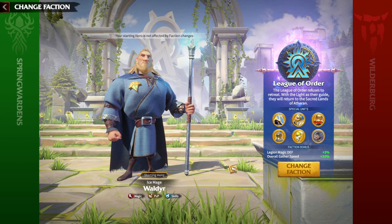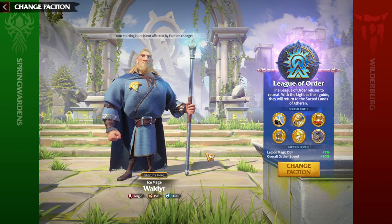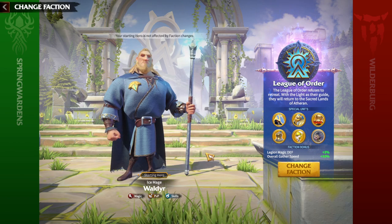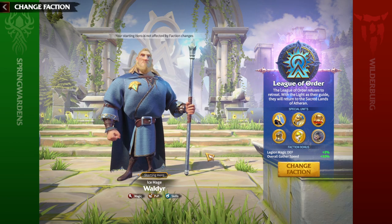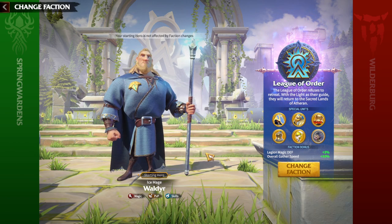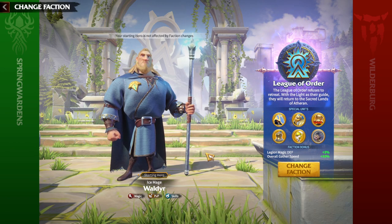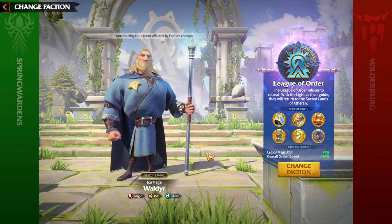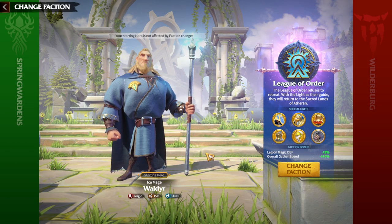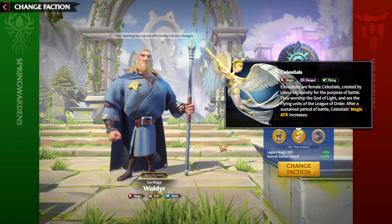Regarding faction bonuses, the 3% overall gathering speed is an amazing buff as a free-to-play player. As a beginner, you want as much gathering speed as possible because as you go further into the game, farming gets harder. You want to participate in wars and fight enemy alliances, so having lots of resources is mandatory for free-to-play players. League of Order is an amazing choice when starting — even many pay-to-win players still choose it because of Celestials.